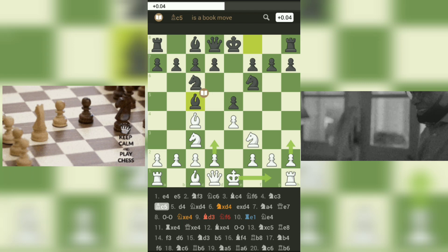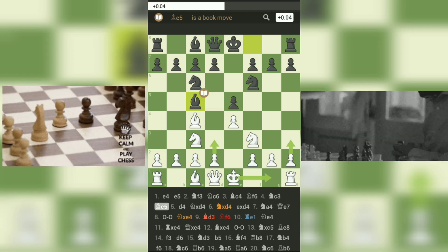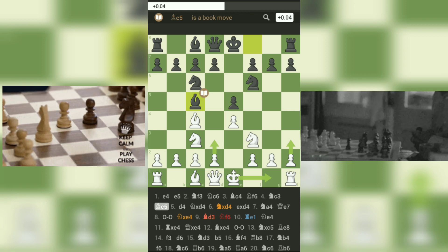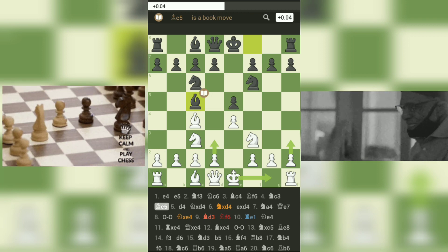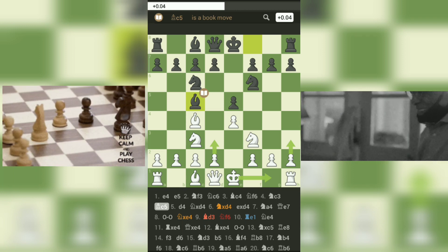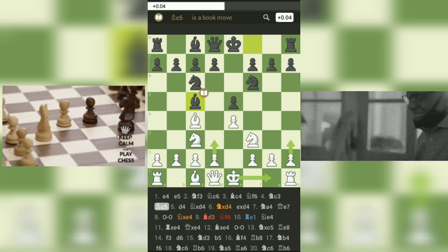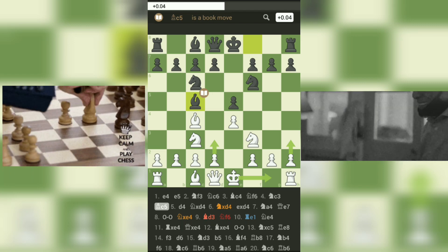The moves played so far demonstrate a symmetrical structure, with each player developing their knights and bishops to active squares. White's third move, Bc4, attacks Black's e5 pawn, and in response, Black plays Bc5 to mirror White's setup. This creates a balanced position where both sides have established a solid foothold in the center.